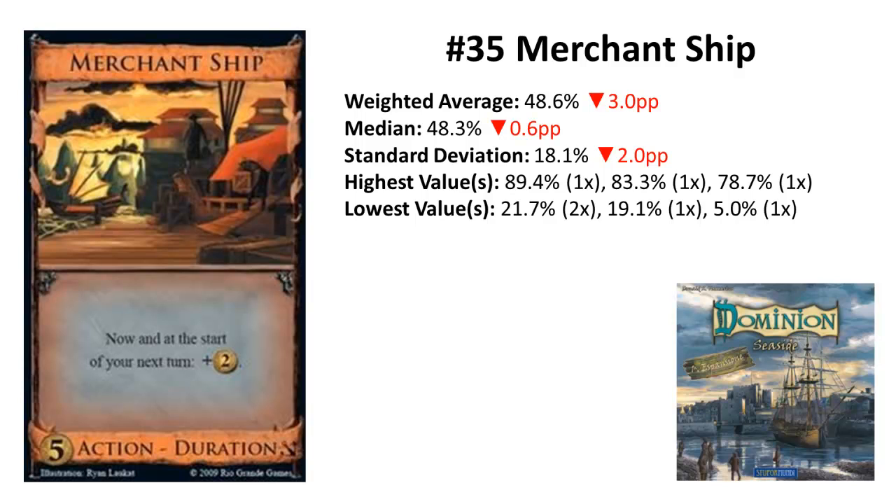It's good for big money games as it increases the probability of having 8 coins early, since you only need 6 coins in hand the following turn. If you manage to play one each turn, this is basically 4 coins every turn. The probability of colliding Merchant Ships is also lower because of the duration effect. Compared to many other 5-cost cards where you either don't get guaranteed 4 coins or only get guaranteed 3, this card can be really strong. But there are still many — especially terminal 5s — that are superior.